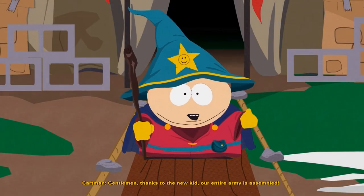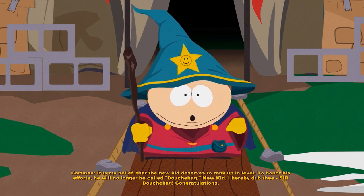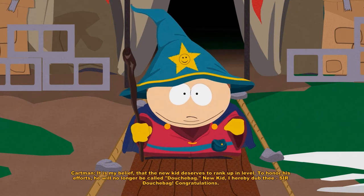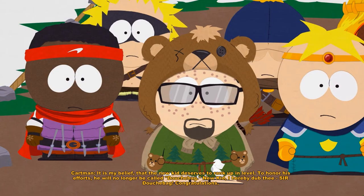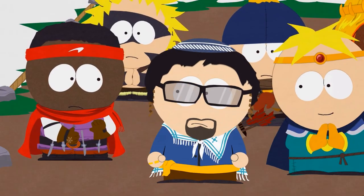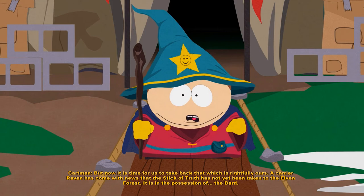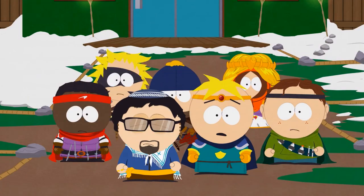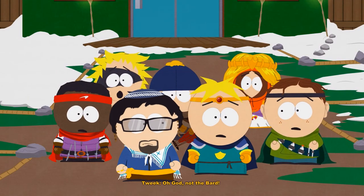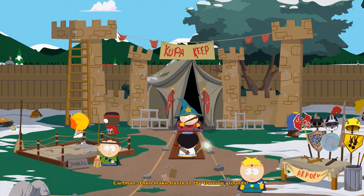Thanks to the New Kid, our entire army is assembled. It is my belief that the New Kid deserves to rank up in level — he will no longer be called Douchebag. I hereby dub thee Sir Douchebag. Now it is time to take back that which is rightfully ours. A Carrier Raven has come with news that the Stick of Truth has not yet been taken to the Elven Forest — it is in the possession of... The Bard. The Bard is a level 10 Drow Elf who can use magic to enchant and destroy his enemies. Make haste to the training grounds.